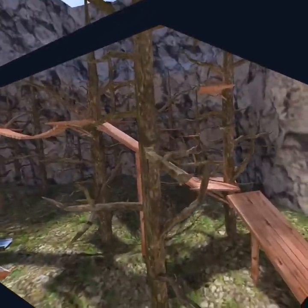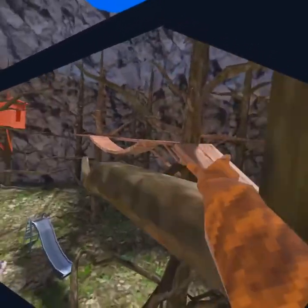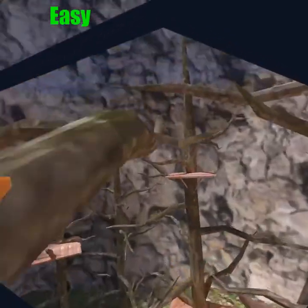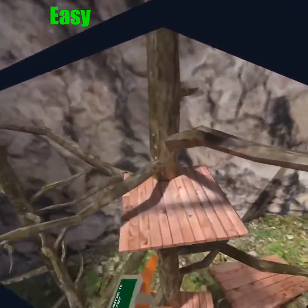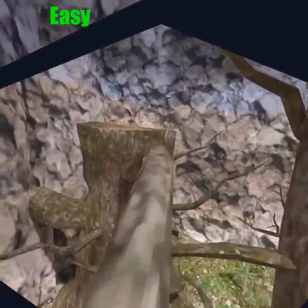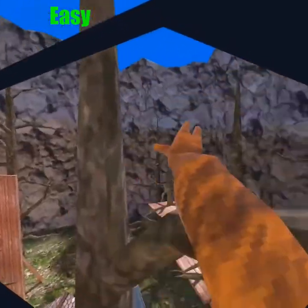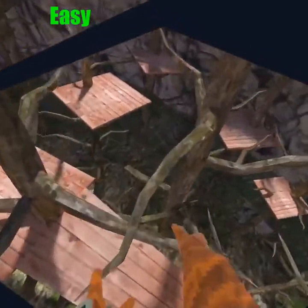Alright, so the first easy route is up here. You should be able to do this from the beginning of the game. If you can't, then just keep working harder. But it's pretty much that. This is an efficient way to get up to a stump if you are a beginner.